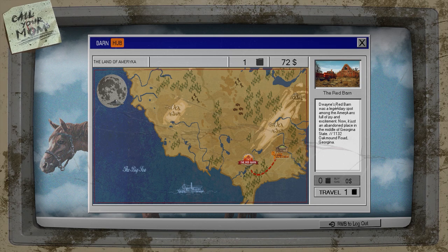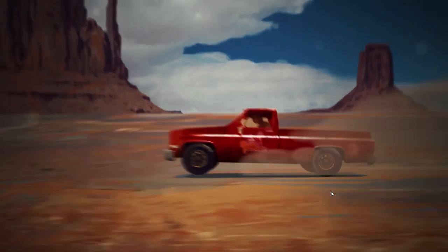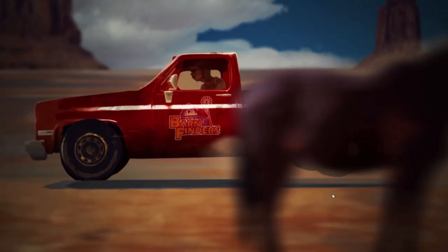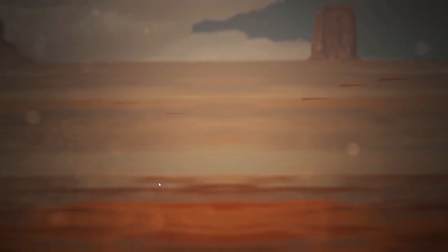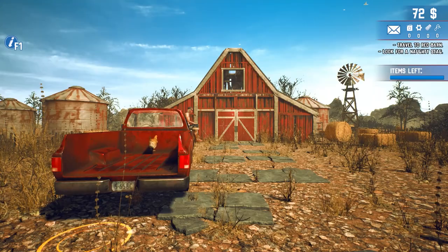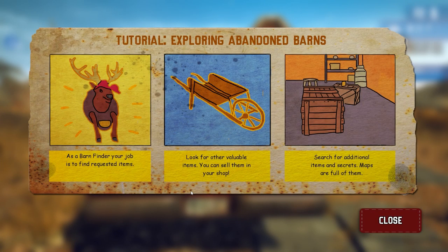They left us a gas tank in the yard, which is great. Dwayne's Red Barn was a legendary spot among the Americans, full of joy and excitement. Now it's just an abandoned place in the middle of Georgina State. Let's travel there and have a look at our first barn. Here's the Red Barn. Why is there a chicken in the back of our truck? Maybe the chicken was just sleeping.